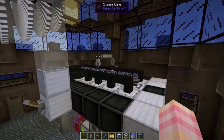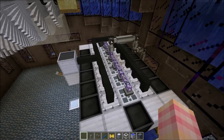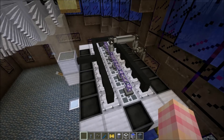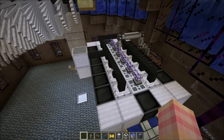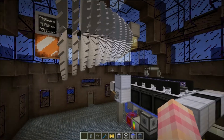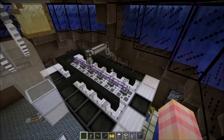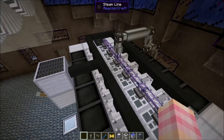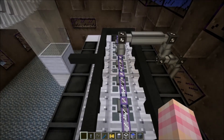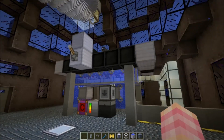Fission reactors are kind of tricky. The best advice I have if you want to know whether your design is going to work is to go into a single player creative test world, build it, and see if it runs for a long time or if it blows up. Because these things can be a bit tricky - especially on servers, where various server tick problems can sometimes destroy even the safest reactors. But that's not a problem with the modpack, that's a problem with servers.